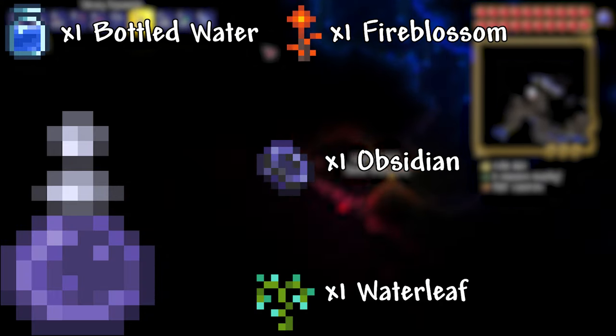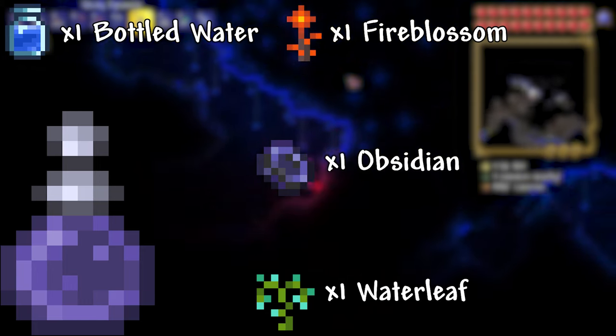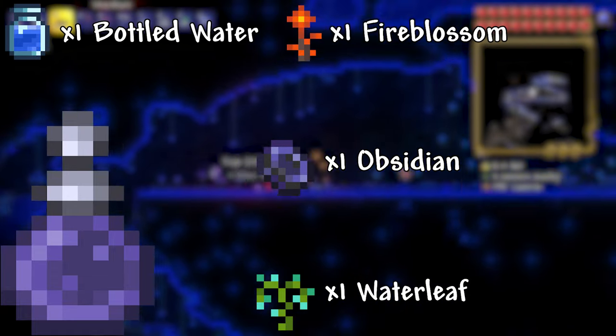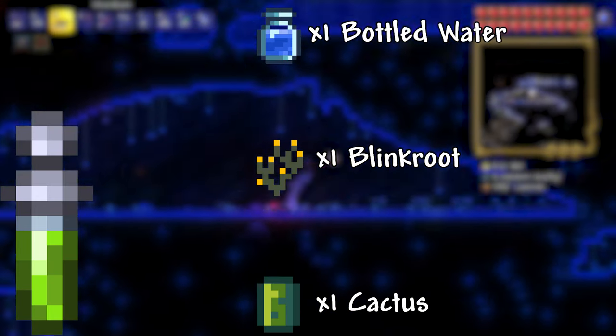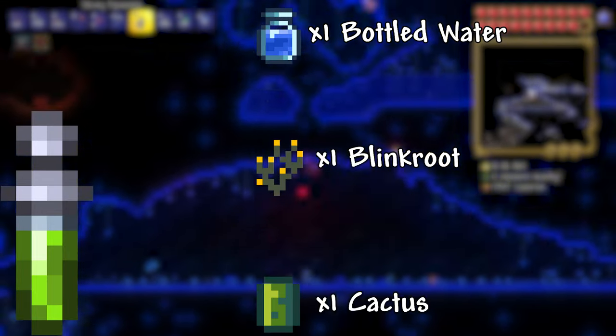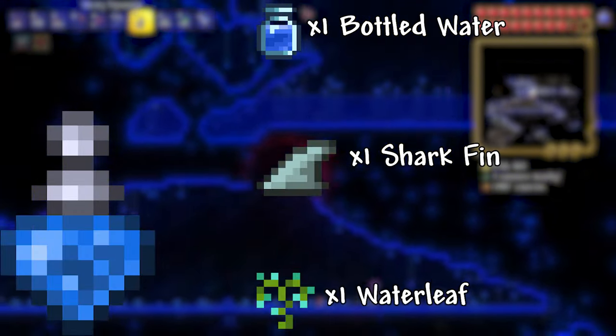Obsidian Skin Potion: 1 Bottled Water, 1 Fire Blossom, 1 Waterleaf, 1 Obsidian Fish. This potion allows you to not be set on fire or take damage while in lava. Swiftness Potion: 1 Bottled Water, 1 Blinkroot, 1 Cactus. This potion increases your maximum movement speed by 25%.